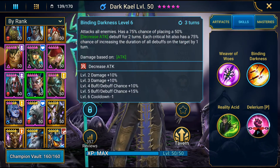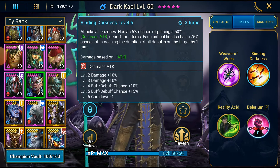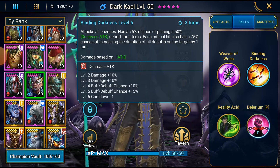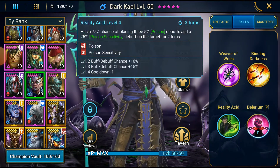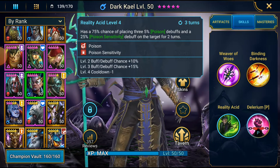Bounding Darkness is an AoE with a 100% chance to place a decreased attack debuff for 2 turns, and each crit has a 75% chance of increasing the duration of all debuffs on the target by a turn. He doesn't have full crit — I went for a non-damage build just to focus on his debuffs and HP burn. Decreased attack on an AoE basis is quite nice, 3 turn cooldown, and increasing debuff duration is really good. If you've got poisons that are 3 turns, you can make them 4 turns — it's not going to harm you.